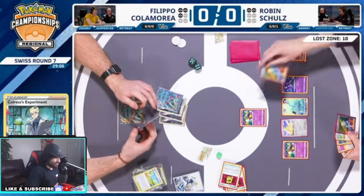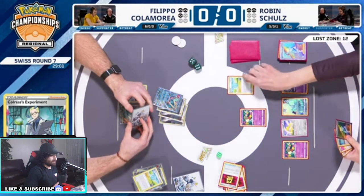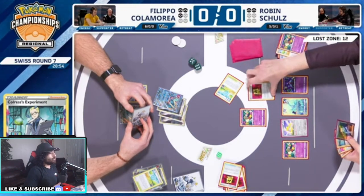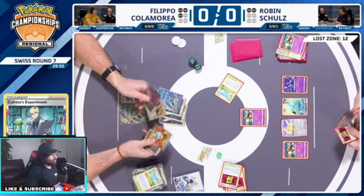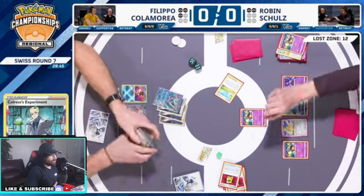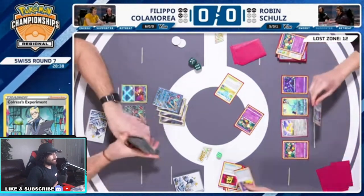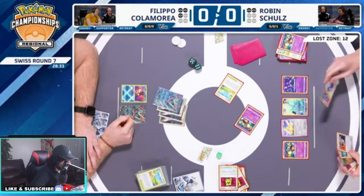We have Nest Ball but we don't have Mirage Gate. We have Pokestop, Mirage Gate. I guess we get one more turn — actually we get two turns. We just can't Nest Ball this turn, but we can actually Super Rod this turn. Can we Super Rod our energy? Oh my god — yes! We got the Mirage Gate. Can we Super Rod back the Charizard and get the KO here? Oh my god, I think we get the KO here!